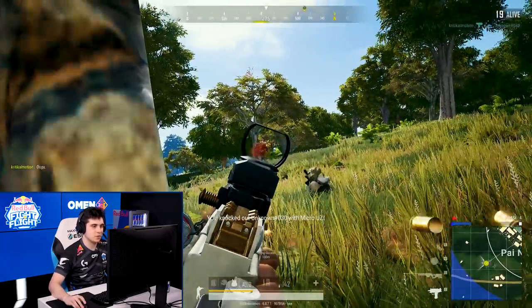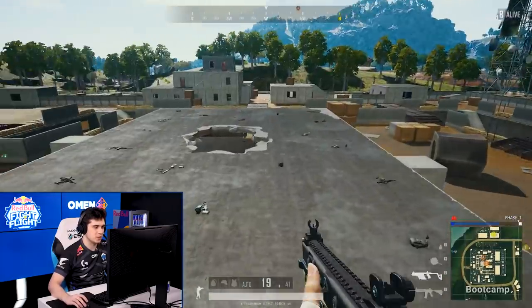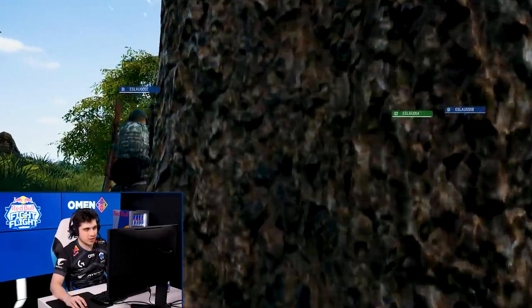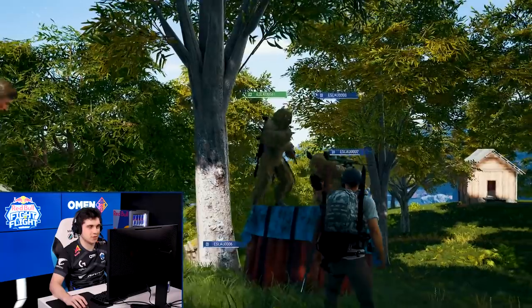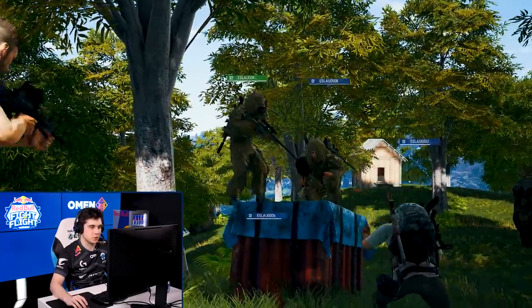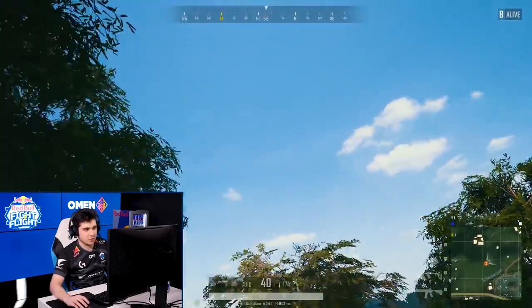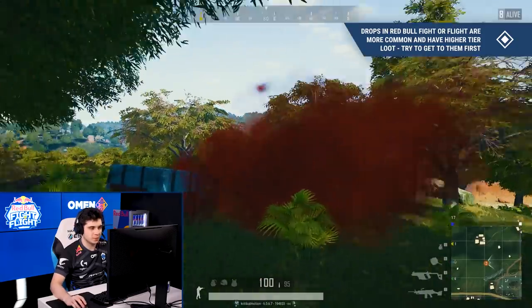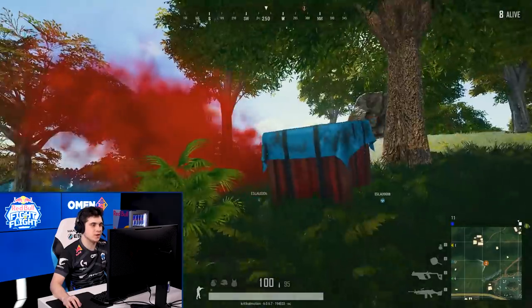SMGs are actually kind of valuable. The Vector is now a pretty good gun on this map — it actually has higher DPS than a lot of assault rifles, you just have to be close enough to use it. In Red Bull Fight or Fly, you'll also find there are many more crates, and these crates provide double the gear than usual. The AWM is by far the best bolt action — it can down level three helmets in one shot. My favorite gun is the MK14, a DMR that can also be automatic. Level three armor is extremely important, and the level three helmet is probably the best survival item in the entire game.